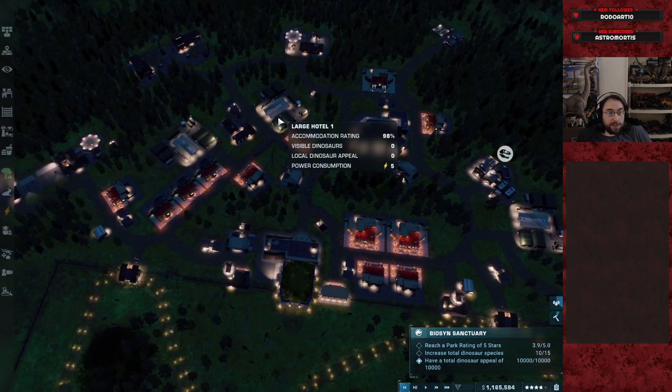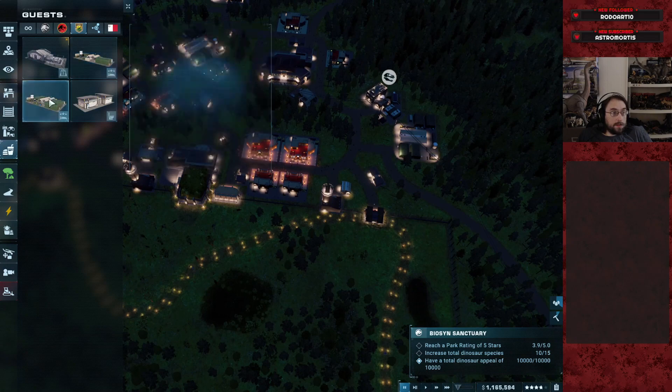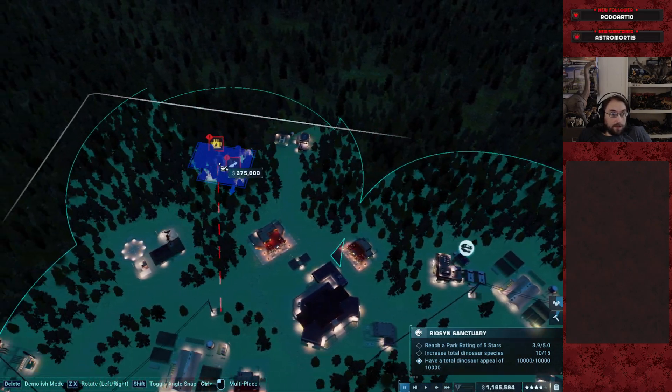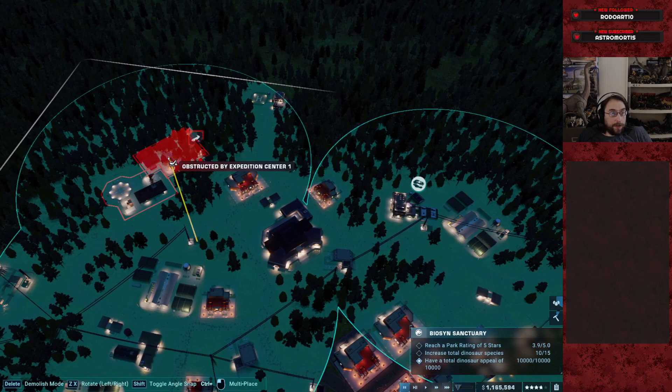We need a hotel — this one actually has to be a new hotel; we've replaced all the smalls. How about we go large hotel? Maybe we sneak it off here in the woods somewhere. Somewhere where there's apparently no power. Okay, how about we just put it here by this helipad? Helipad's spooky, right?